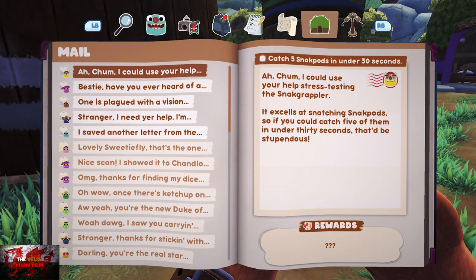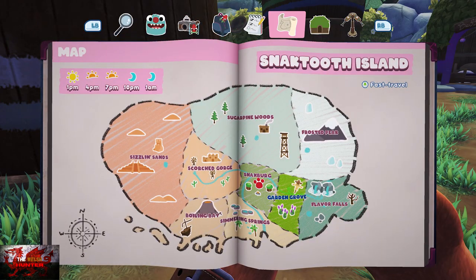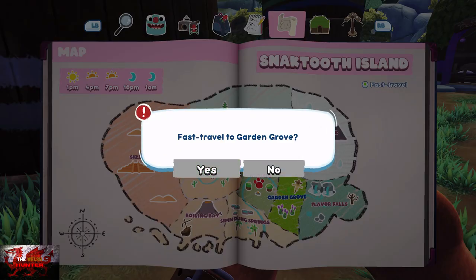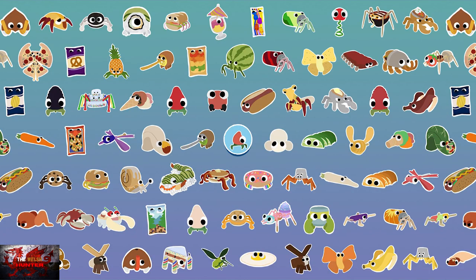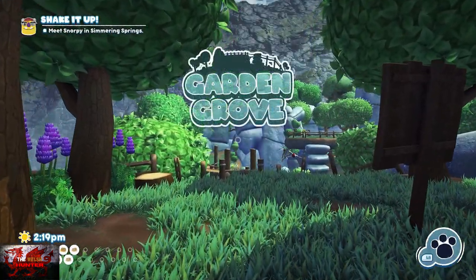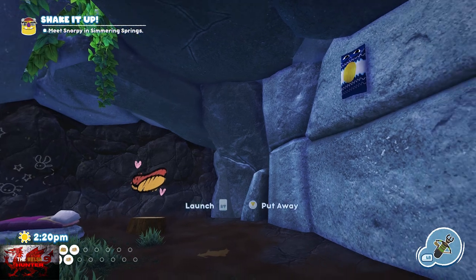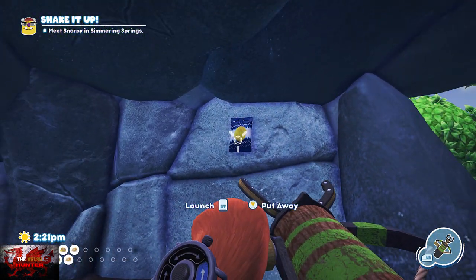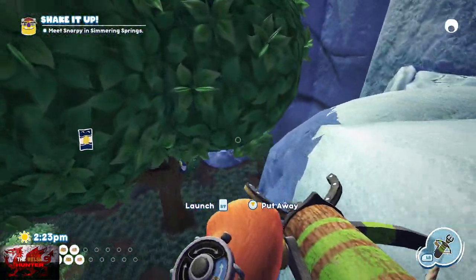Next we have to catch five snack pods in under 30 seconds — should be easy enough. We're going to Garden Grove for this one. Head to the right and go into Bethelka's Cave with your snack grapple. Grab the one off the wall on the right, then immediately go out, turn right, and hug the right-hand wall.